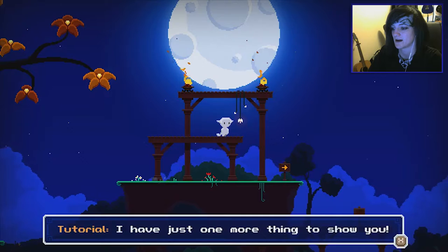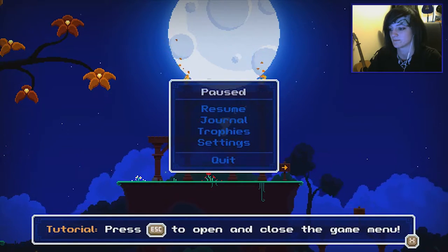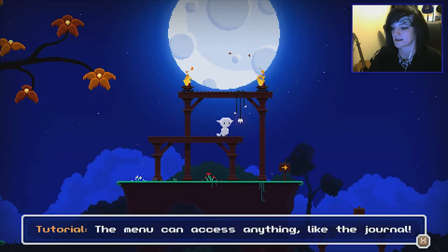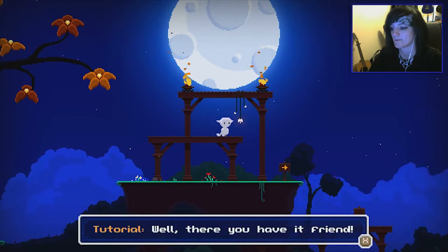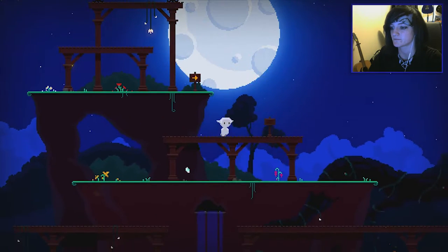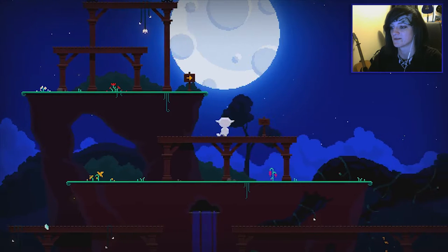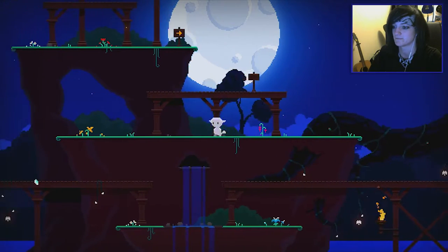You, my friend, have it all figured out. I have just one more thing to show you — learn how to open the game menu, press escape. There you go. Then you can access anything like the journal if you are lost — check the journal. Well, there you have it, friend. Please enjoy the game and have fun. Okay, so if we look at the moon... to get down it's space and jump.